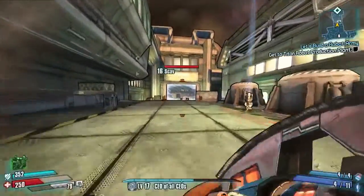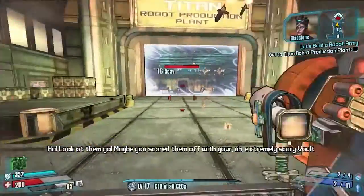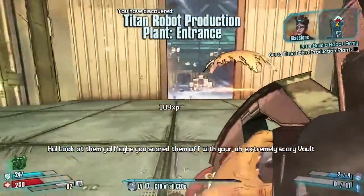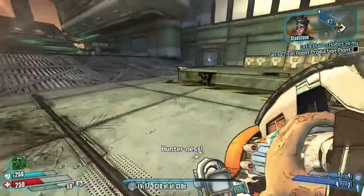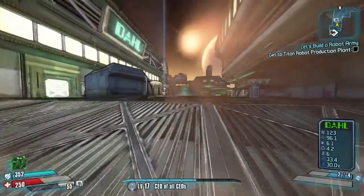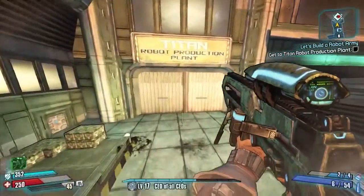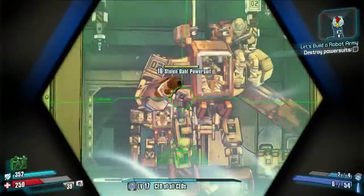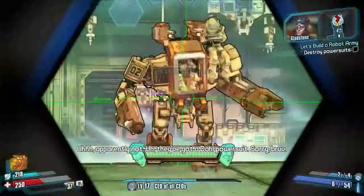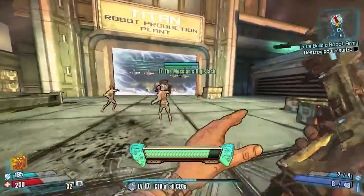We'll go ahead and chuck some grenades, use all my rocket launcher ammo. We've got a lot of them down but not all of them - knew I wouldn't. In fact, let's try out our new electric sniper. Open door please. Doppelgangers out - oh, it's a good sniper that, wow, absolutely wrecks him!